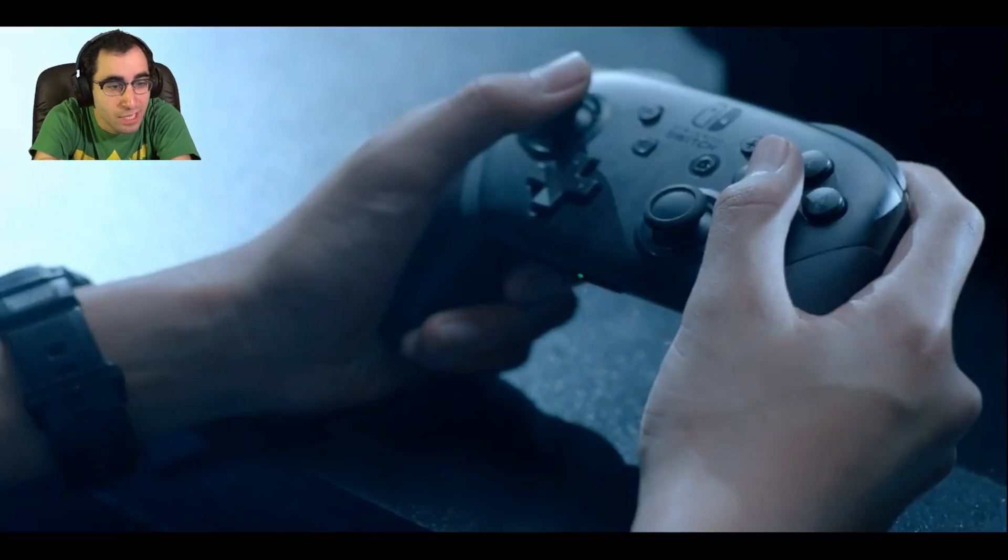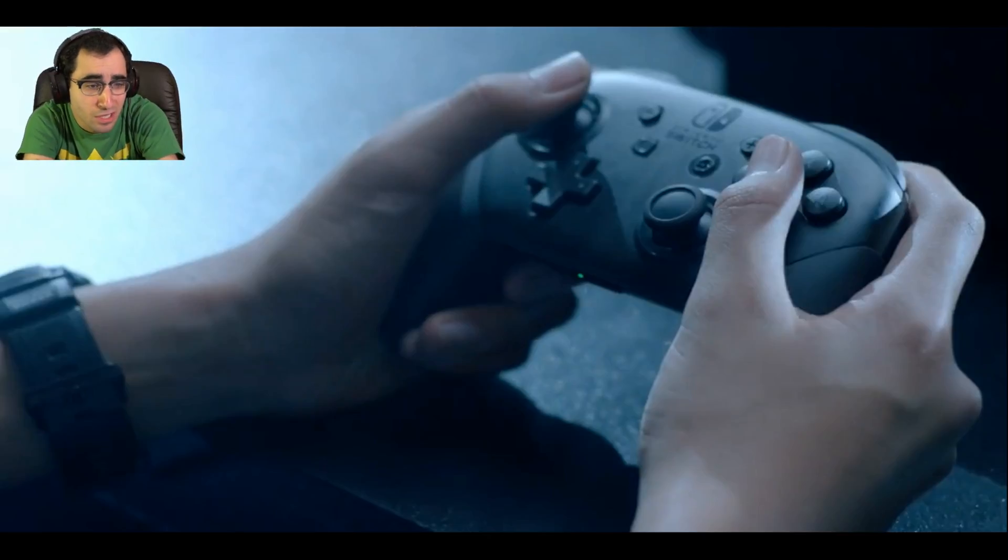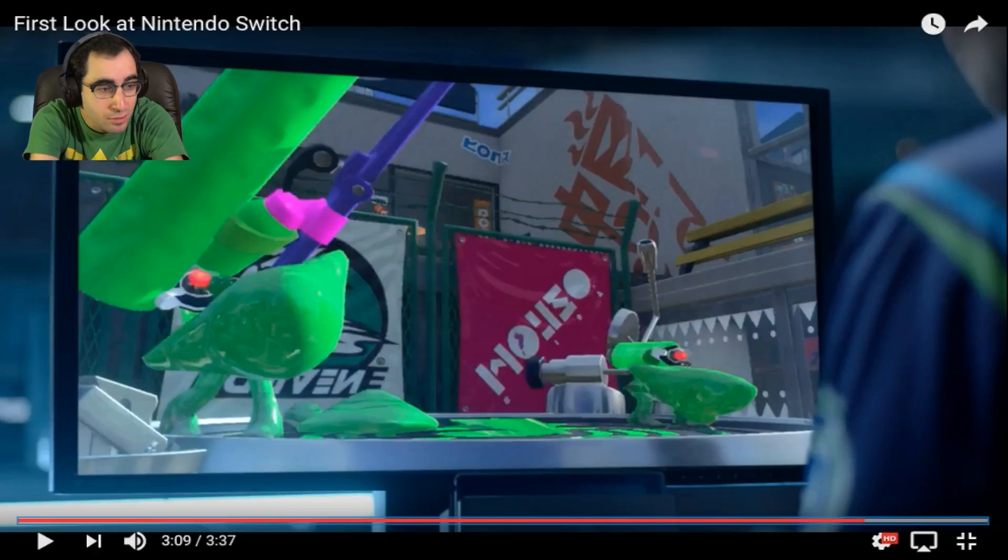And there's the Switch controller. We have your standard two analog sticks, looks like you have two shoulder buttons, A, B, X, Y, a plus and minus button, D-pad. What is that third button — is that the share button? Actually, the button on the left-hand side there in the middle — you obviously have your home button — that's gotta be either a share or a select. It's just a circle.